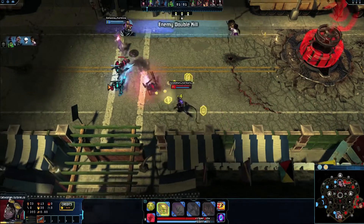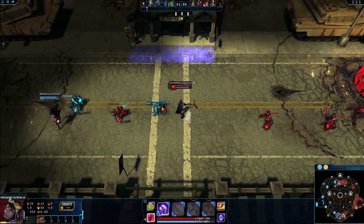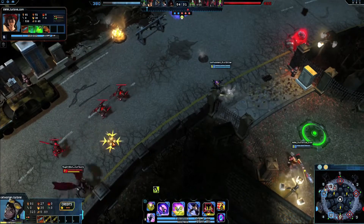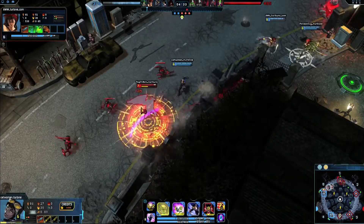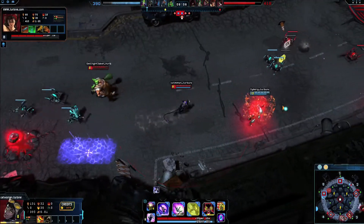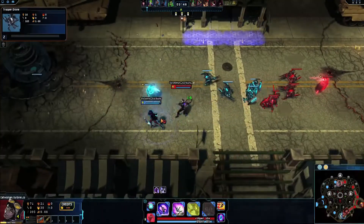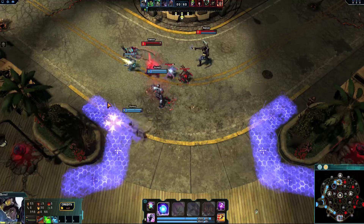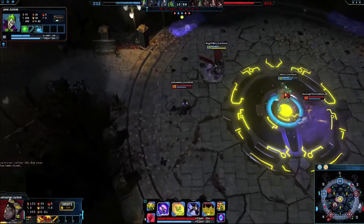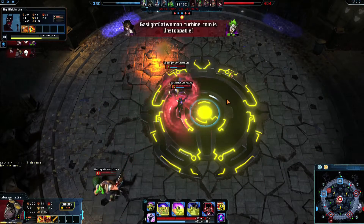Catwoman's basic attacks deal respectable damage, but she works best when leveraging her mobility and range. Instead of building defense artifacts to compensate her fragility, focus on stolen powers that complement her mobility and medium attack range. Acrobat followed by Cat's Paw, when timed correctly, is a powerful combo. The slow and knockup make it easier to land Whip Strike at the edge of your skill range for bonus damage. Acrobat's added damage stacks with Whip Strike's boosted outer ring damage.